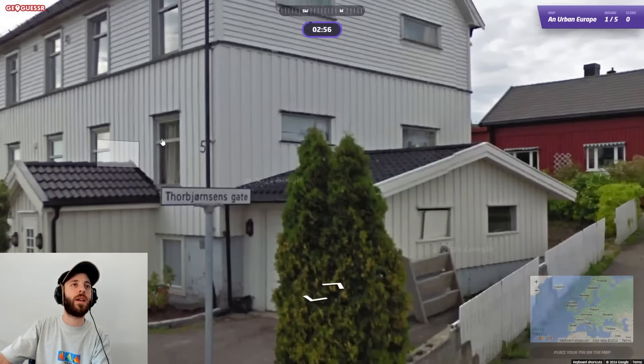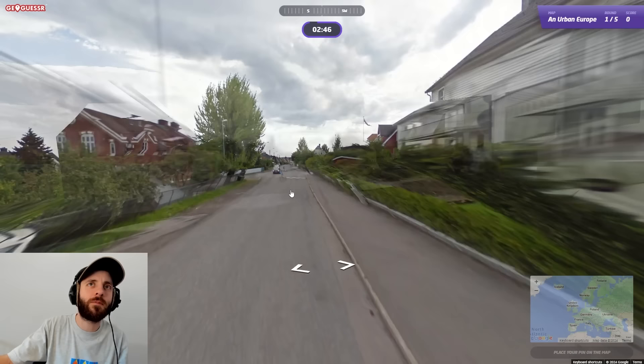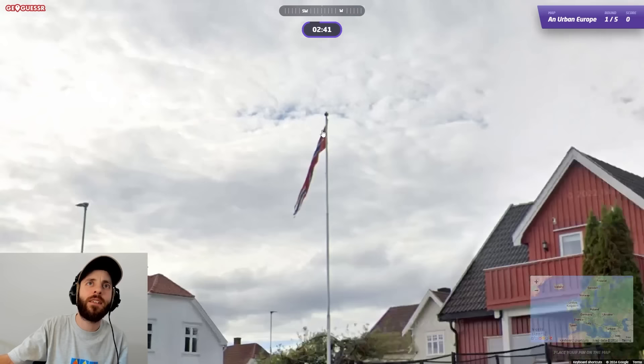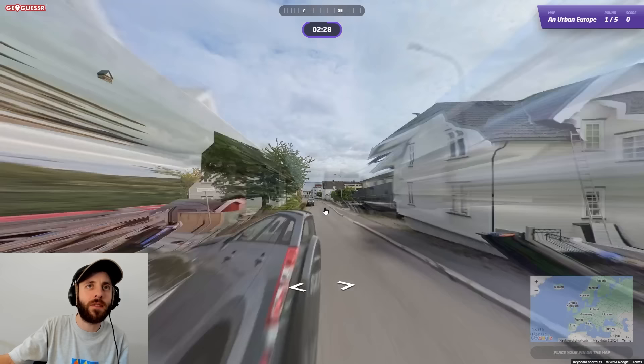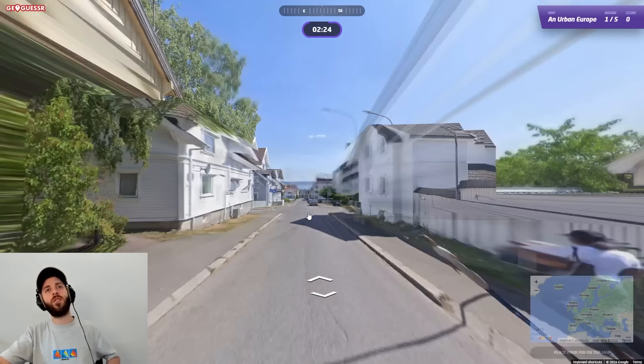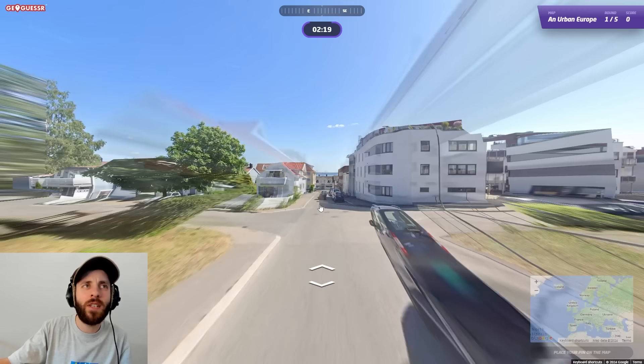First one. And we're at Thorbjornsson's Gate — that sounds pretty Norwegian to me. And that is a pretty Scandinavian car. Let's move down the road and see if this flag is indeed red, white and blue. And it is, but not in a very British way — in a very Norwegian way. So we're in Norway. That's one good thing. And I was hoping we'd have some coast. I feel like usually in Norway if you're in a sizable town, you're near the sea usually.